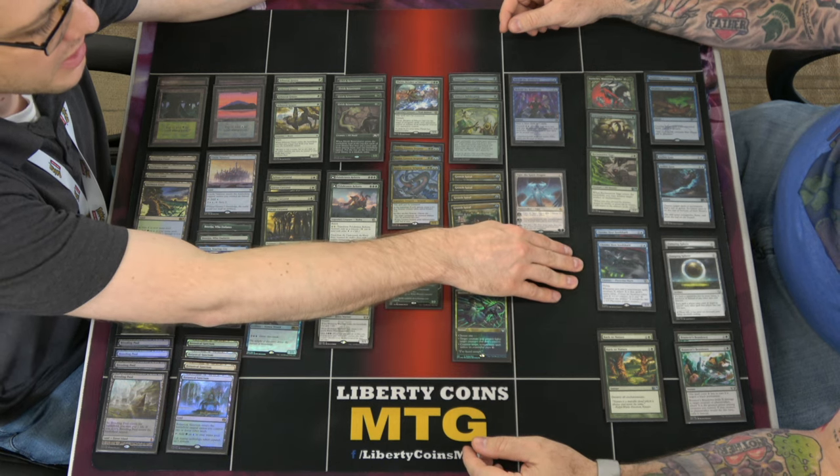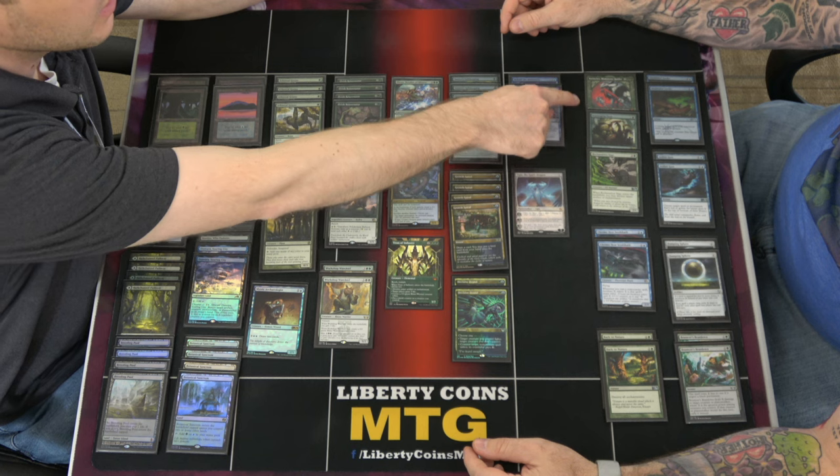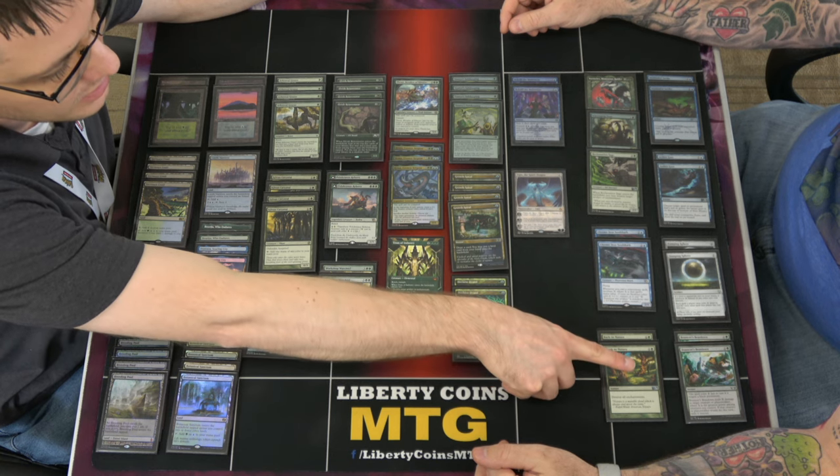Two Back to Nature, two Seed Sharks, a Reclamation Sage, an Ooze, a Vorinclex, two Disdainful Strokes, two Aether Gusts, two Damping Spheres, and two Bouncer's Beatdown.